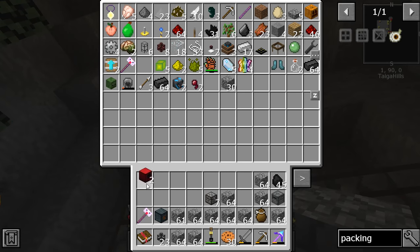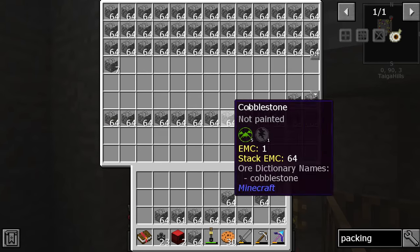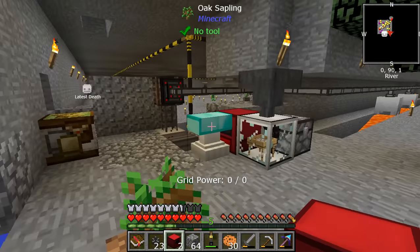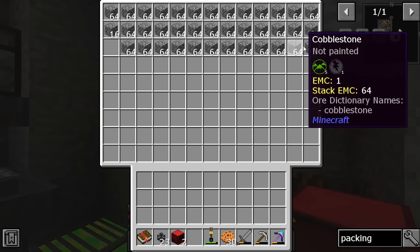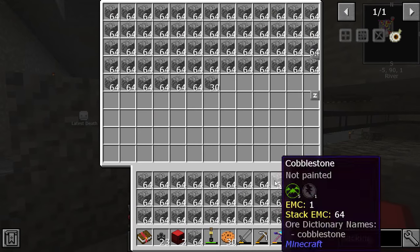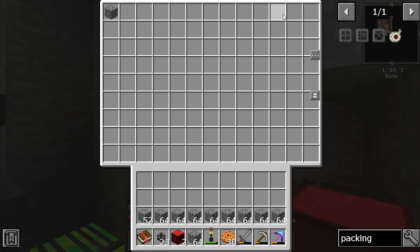I'm going to get the mob bomb — to go on a suicide machine in general to start mobs from the existing. Oh no, a baby skelly. But mobs are starting to fight each other. A skeleton killed a creeper and I got a fucking music disc! Yeah. Lit. It's nearly worth 2k EMC. That's pretty neat.